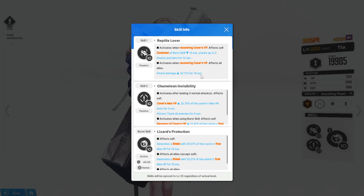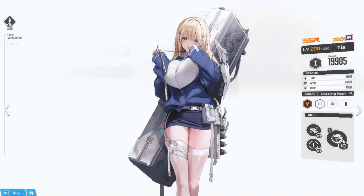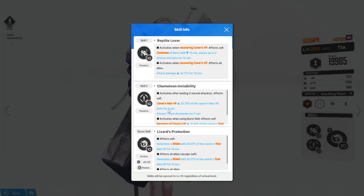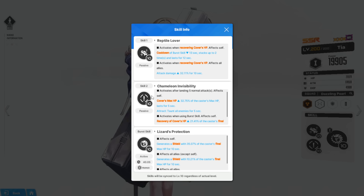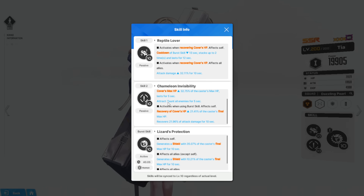Skill 2 activates when landing 5 normal attacks, affecting herself — cover max HP increases by 32.75% of max HP — and she also gains taunt. That's crazy. So from Tia herself we get more synergy with cover HP: her cover max HP increases by 30% of her own max HP, she taunts, and she also has live steel on herself. Since she's gonna taunt she better survive, and she's covered with both cover HP and live steel.